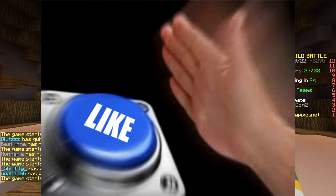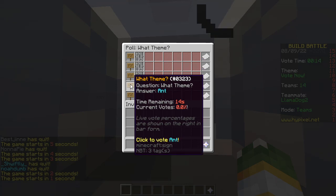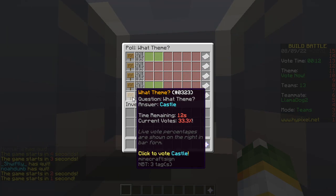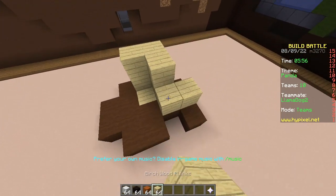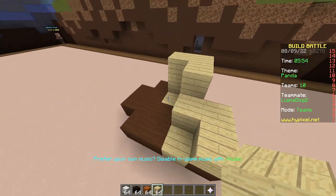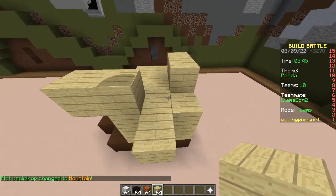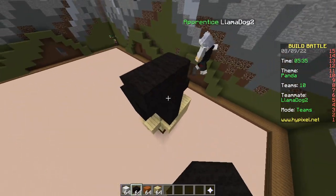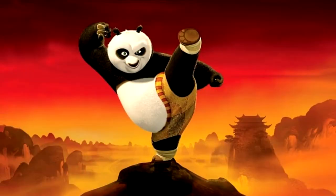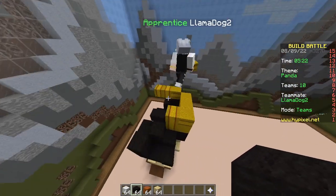First round — huge. The prompt is panda, soup, beach, and castle. We're gonna make a panda doing Kung Fu — likes eating dumplings, noodles. Sounds like Jack Black. We're making Kung Fu Panda. Po — Po from Kung Fu Panda. And it's gonna be huge because that's the challenge.